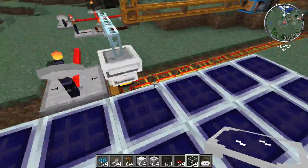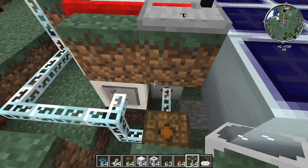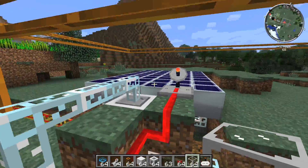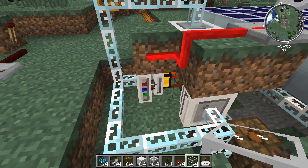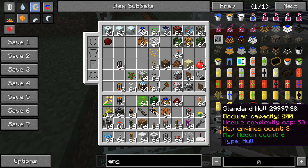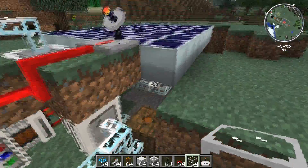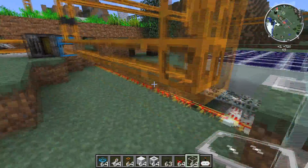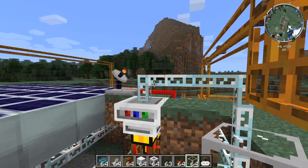I'll start with the power first. To run all this, I'm actually producing probably more power than I can generate with the biomass, but this is just simple solar power. Then it's hooked up to some electrical engines, which turn industrial craft power into BuildCraft power. Essentially, power is generated by industrial craft.